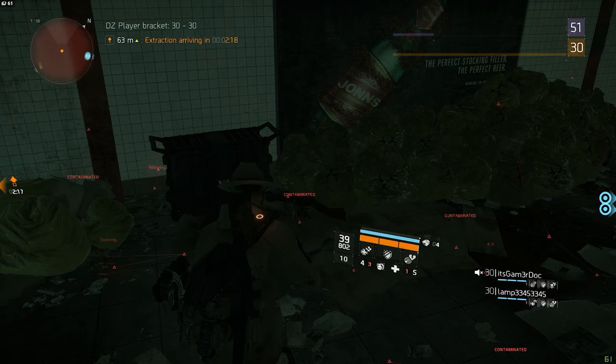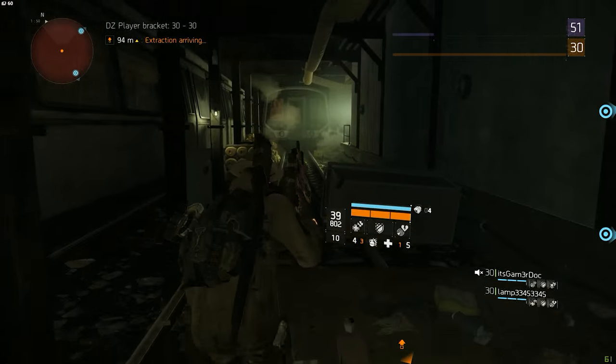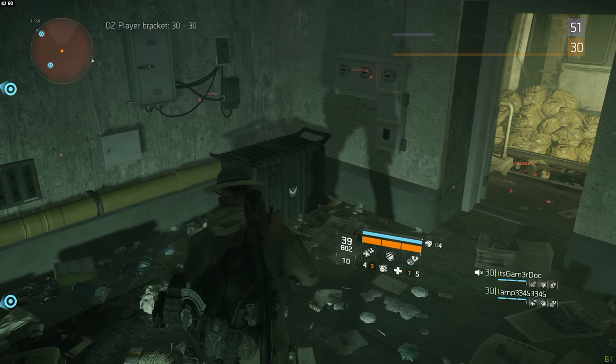There's also another chest not so far away from here. All you have to do is keep walking forward and follow the train rails until you see a small room at the very back. As soon as you enter it, you should find another chest right there around the corner.